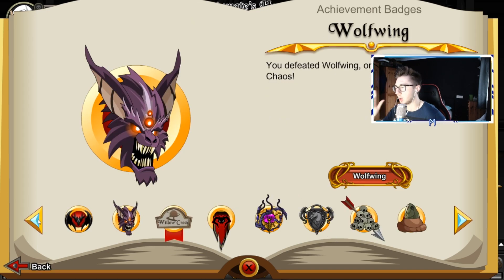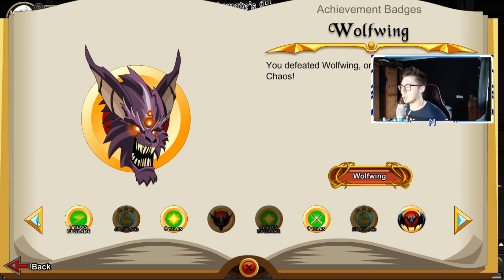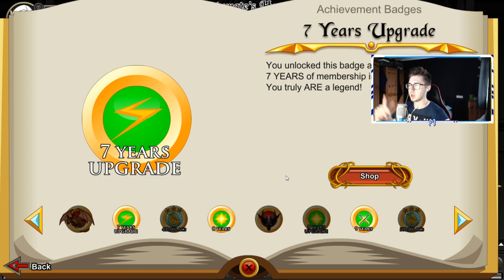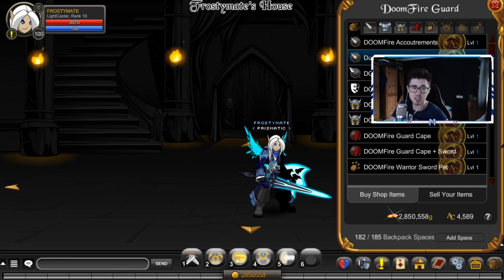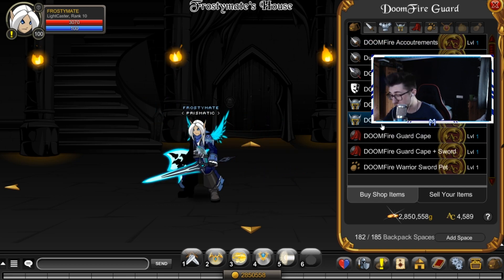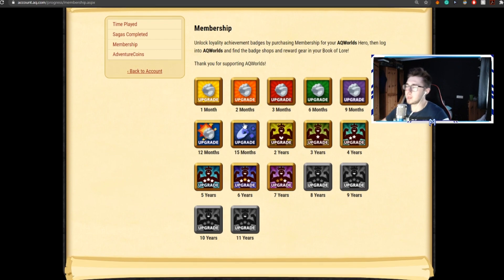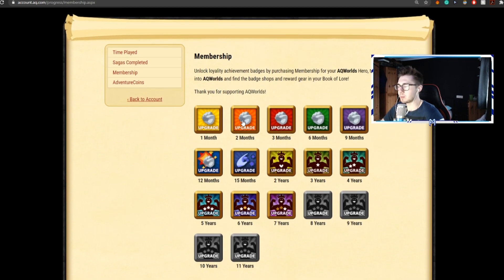What I'm talking about is I upgraded to seven years membership a couple of days ago, which means I've unlocked the Doomfire set in the Book of Law. The seven years upgrade unlocks this badge and reward gear for having seven years of membership in Adventure Quest Worlds — it says you truly are a legend. These are the Doomfire Guard items, and I've already purchased the majority of them and put them in my inventory.